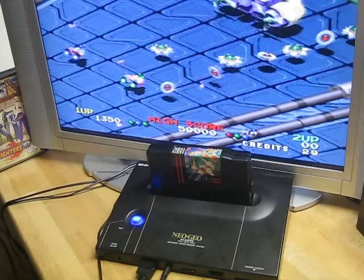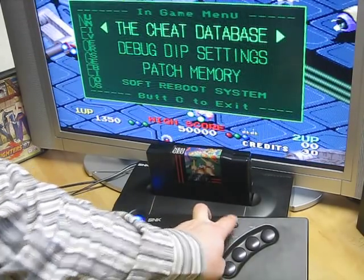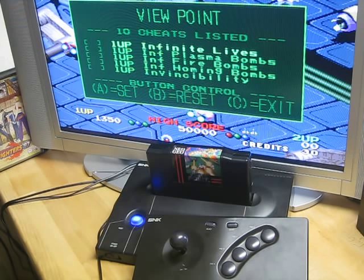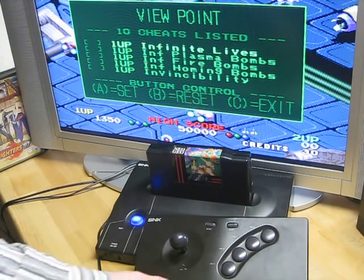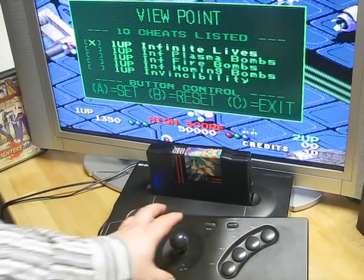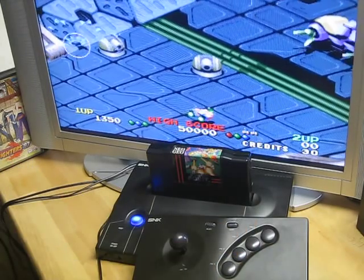Another feature is the in-game cheat menu, by pressing Select and Start. Have a look — Viewpoint has cheats listed, 10 in total, as you see. Infinite life, plasma bombs — okay, this game will be very easy now.